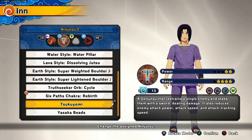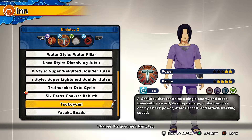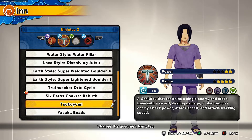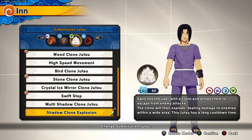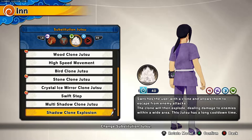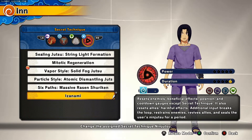For the second jutsu we're using Tsukuyomi. It basically puts your enemy in a genjutsu where in their vision they're getting pierced by knives or swords. To you, they're just in a genjutsu and you can get some good damage off while they're stuck in it. For the substitution we're using Shadow Claw Explosion, also from the Itachi Reanimation DLC.